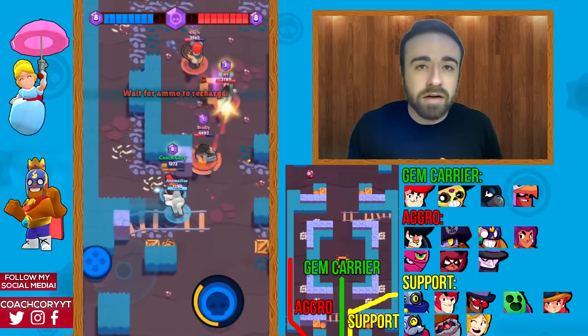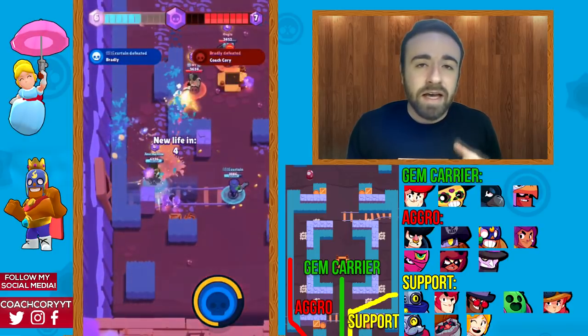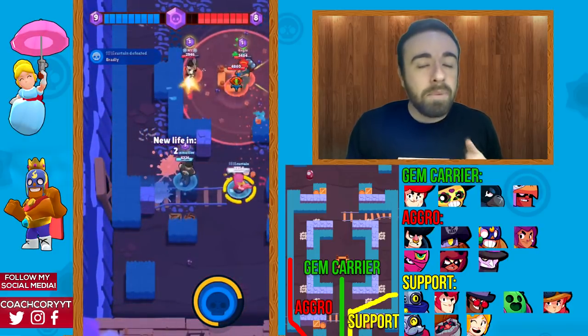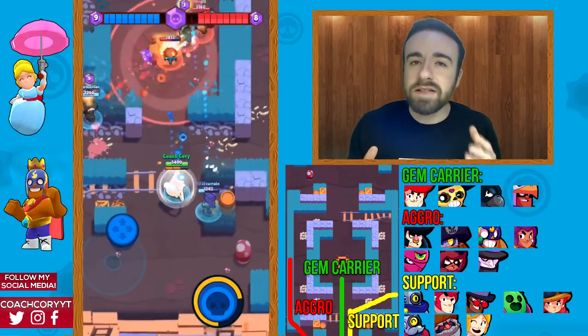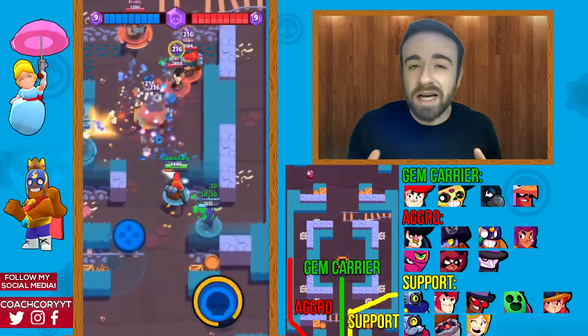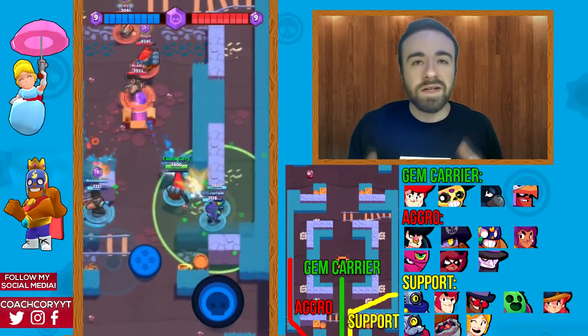In general you want one gem carrier, one or two support characters, and zero or one aggro characters. You don't have to have an aggro character on this map, but they are certainly strong. I'll talk about specific team comps later, but first let's go over each role.